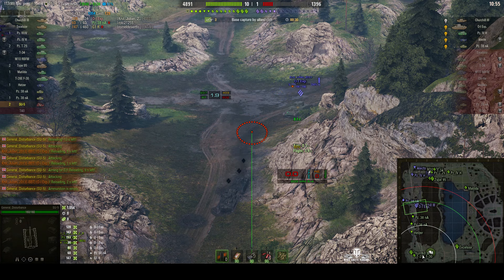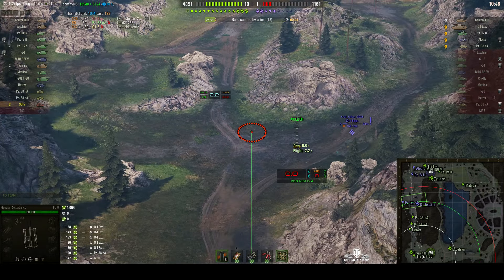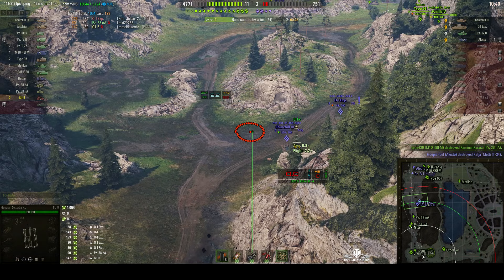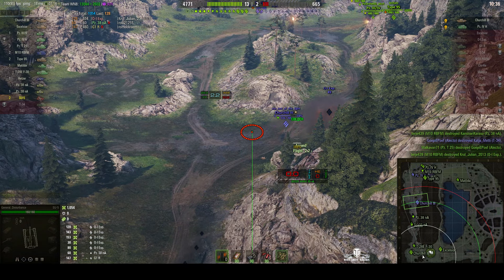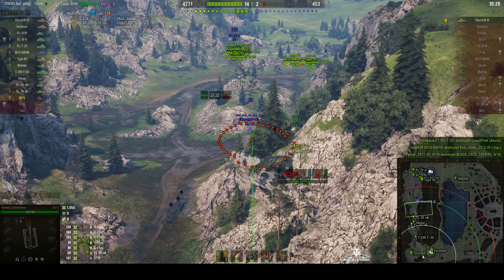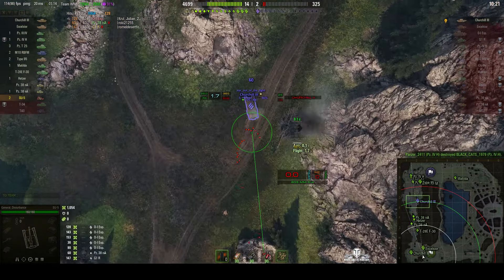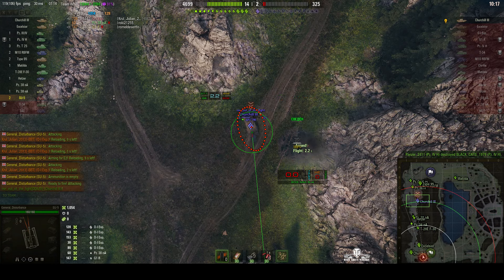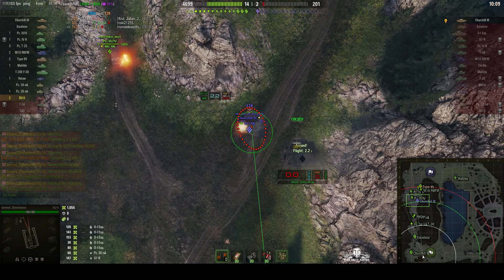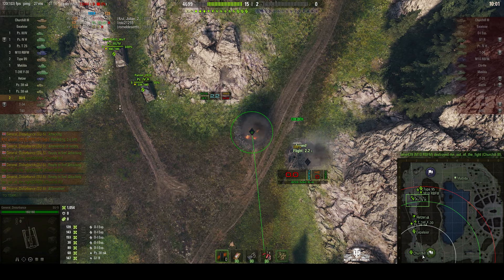I press my C key to say ammunition is empty — I've got nothing left. All I can do is cap from now on. I'm just an observer watching what's going on, and our team is capping. The Churchill is the last one alive and I don't think he's going to last long. Mark the target — hopefully that will attract some fire, and it does, and some. So that's the end of the battle.